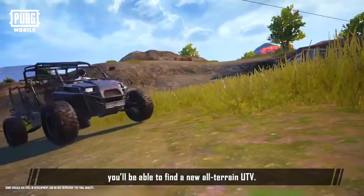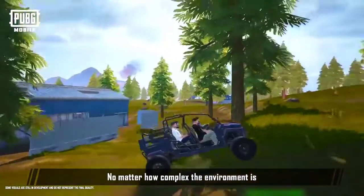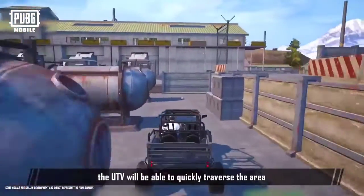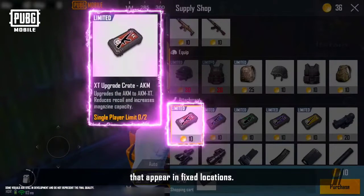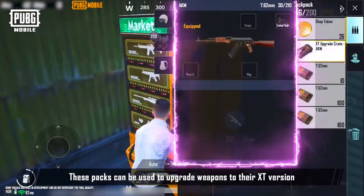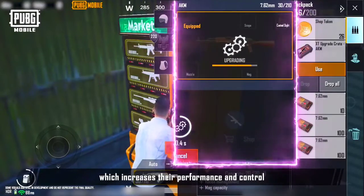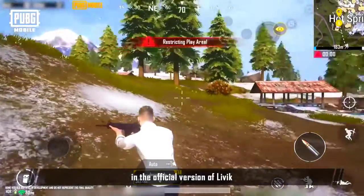In the official release version of Livik, you'll be able to find a new all-terrain UTV. It's a small, four-seater vehicle that excels in all terrains. No matter how complex the environment is, the UTV will be able to quickly traverse the area. At the same time, XT weapon upgrade packs will be available in supply shops that appear in fixed locations. These packs can be used to upgrade weapons to their XT version, which increases their performance and control.